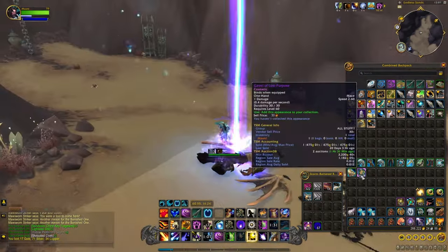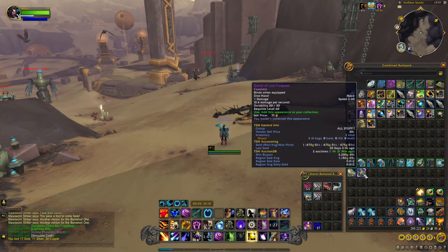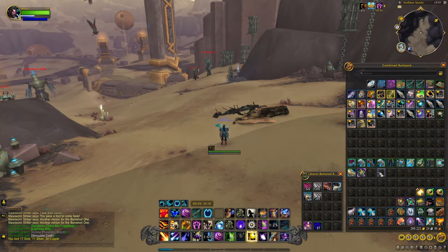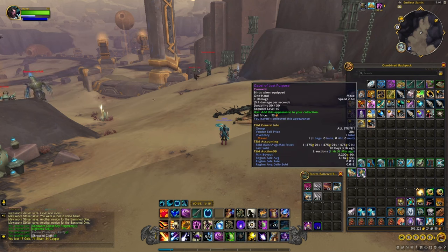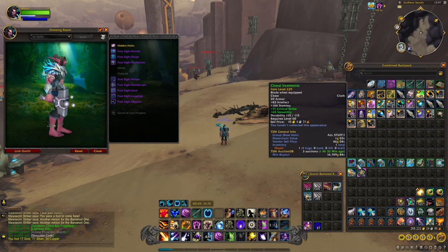One of the Paladins was here for about three hours and all he got was a bunch of greens and four of these epics. He never got the Guillotine he was looking for, but on his server those epics were selling for 1k, whereas on my server they're selling for 3k. There is a cosmetic item as well and these greens do sell for quite a lot — as you can see, 9k.